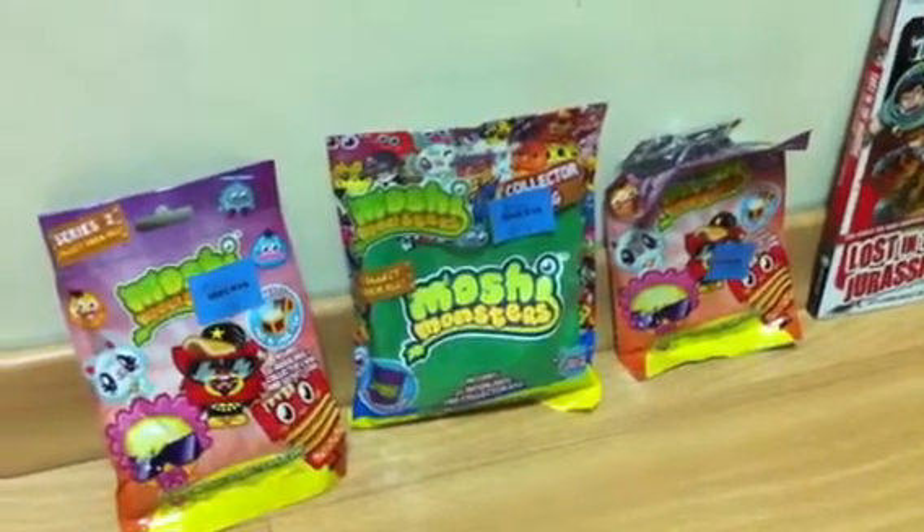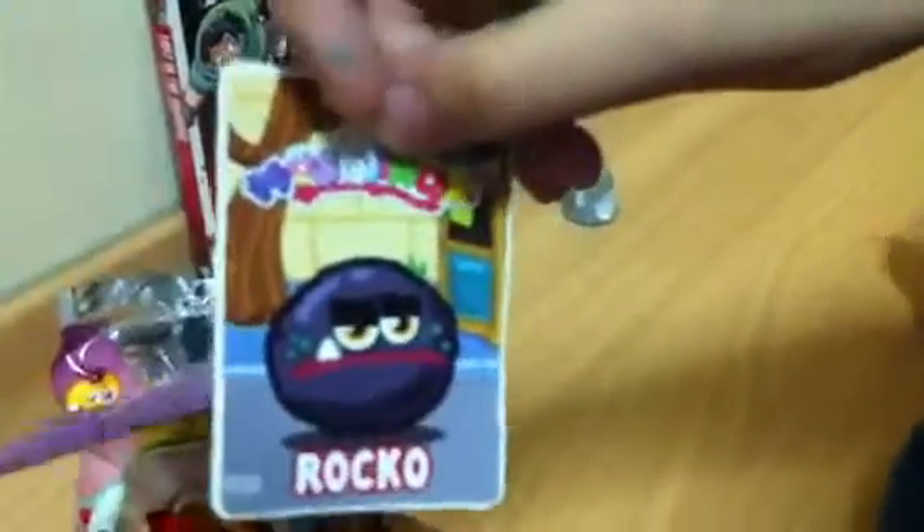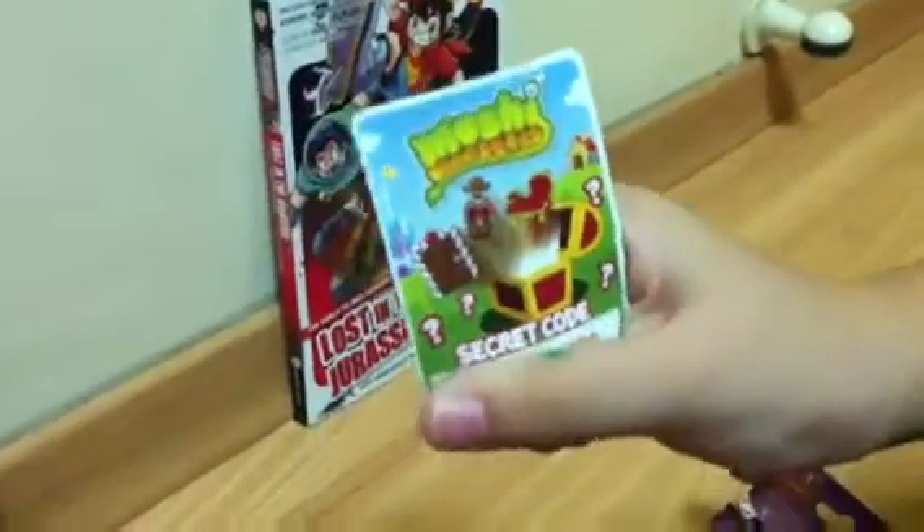Hello guys! Today I'll be opening two Series 2 packs. Inside each includes two more morphlings and a collector card, plus a secret code. One is already open and the other is not. Let's open it now and see what we've got. The card is a Glum Rocker — I don't have that Glum yet! Behind is a secret code — oh never mind, I'll show you.